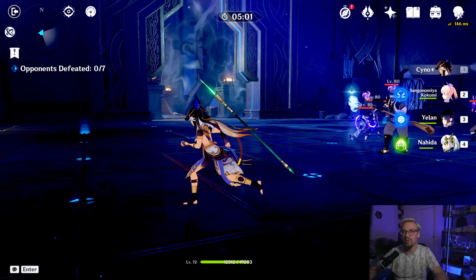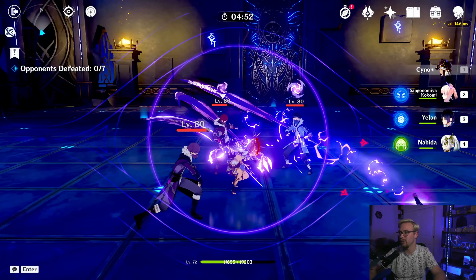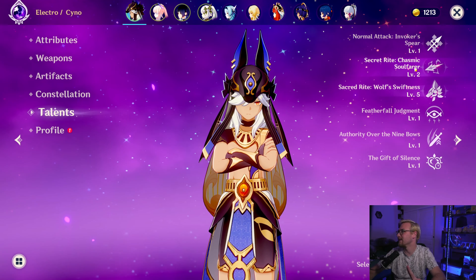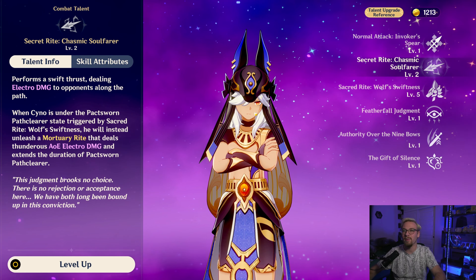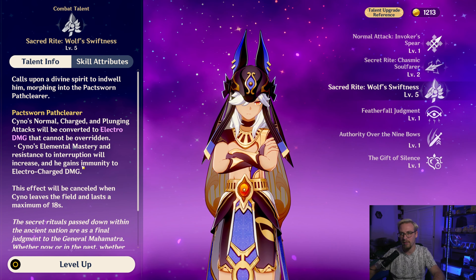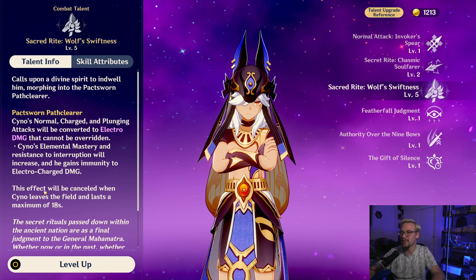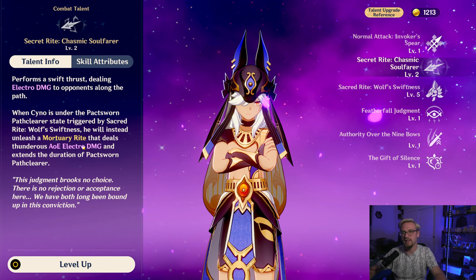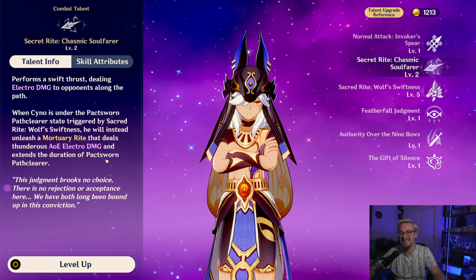Now we're going to look at his burst, and then also talk about his skill again. His burst is going to imbue his normal attacks with electro, so he's doing electro damage instead of physical damage with his spear. When you use his burst, he gains elemental mastery along with the electro infusion and gains resistance to interruption. He also gains immunity to electro charge damage. Now if he leaves the field it will cancel his burst, so that does make him an on-field damage dealer — he does not have any off-field application.